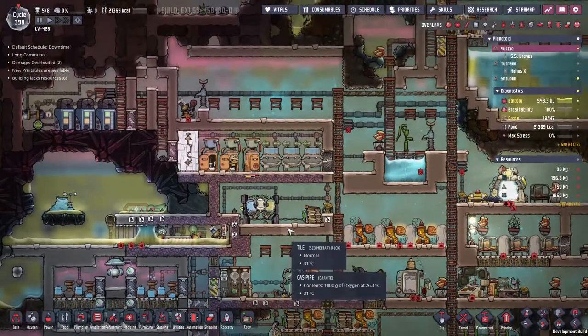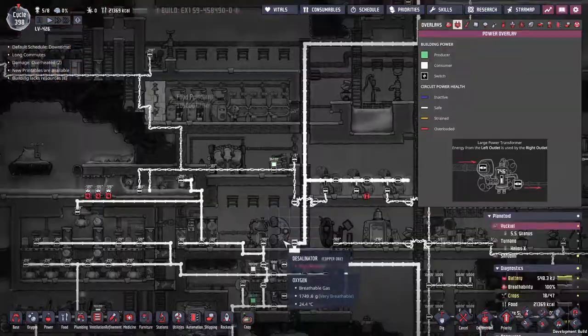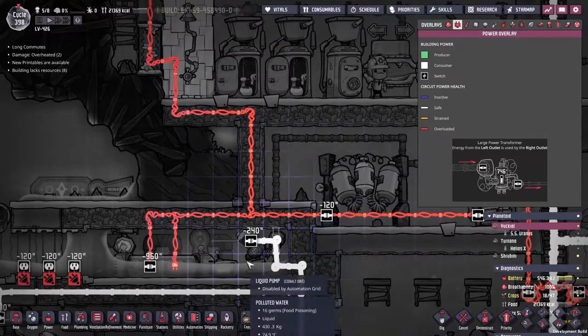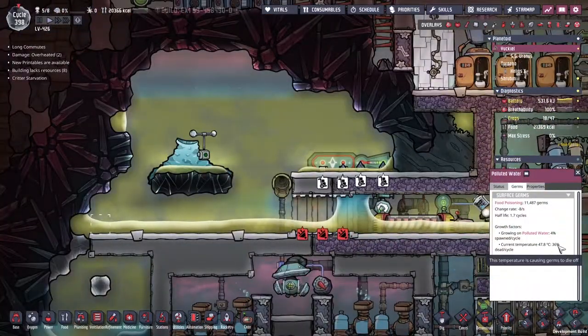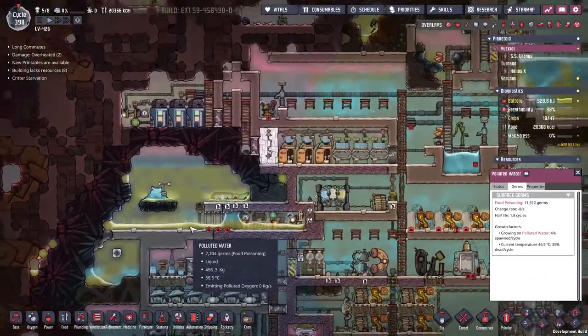If we get a complete burnout then we'll do something. In fact, the thing I will do is upgrade the conductive wire, but it's very hot at the moment so I don't want to go through there right now. We only need to wait. 36% — three cycles at the maximum.